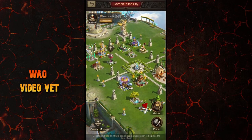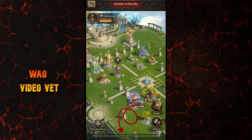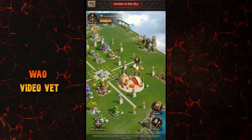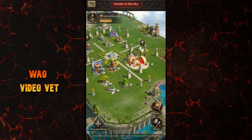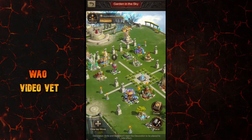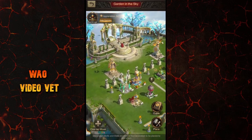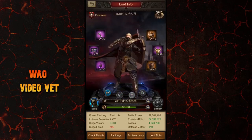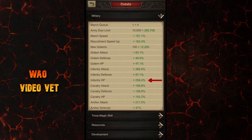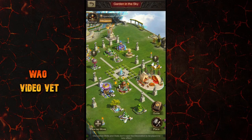When you're inside the Garden in the Sky building, you see a line at the bottom which says decoration skills and stats don't need the decoration to be placed to take effect. So don't be shocked if nothing appears to have changed in your stats percentage when you get a new decoration item for the first time and then place it, because it already changed the moment you acquired it. However, when you get extra pieces, you have to upgrade the decoration for the stats to change, which will then be applied permanently.